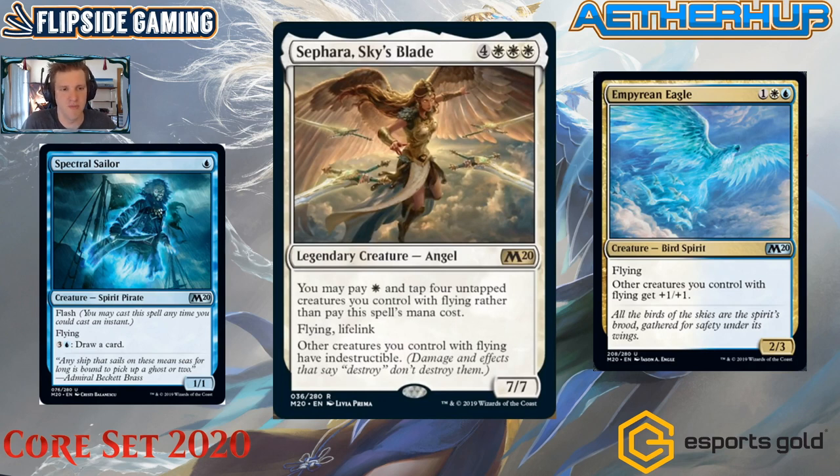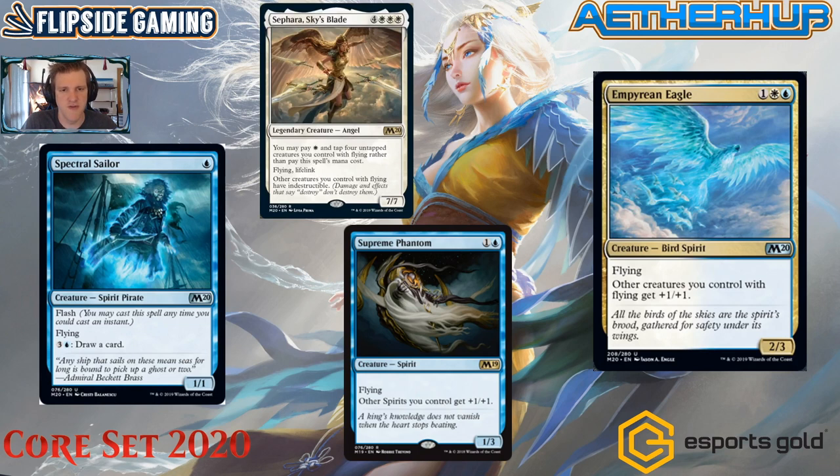Empyrean Eagle is one white and blue — a 2/3 bird spirit where other creatures you control with flying get +1/+1. Supreme Phantom from M19 is also still in the format: a 1/3 that gives other spirits +1/+1 for two mana. Look at this curve: Sailor, Phantom, Eagle — so much flying power. If you play another flyer the next turn, you can pay one white and tap four creatures to play the Sky's Blade, potentially holding open counterspells or God's Willing.